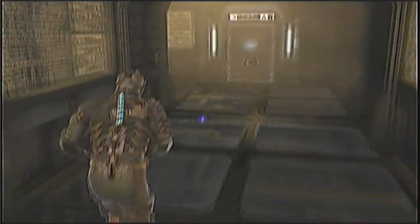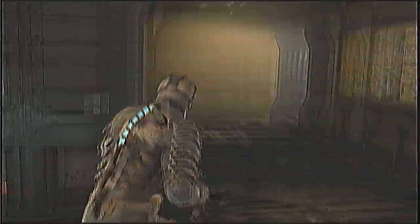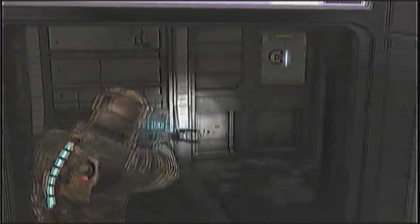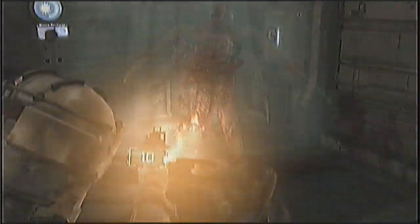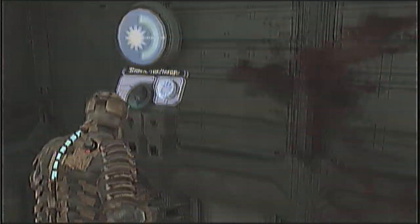There's a safe station there if you want to pick that up. There's a schematic for the contact beam here, but I can't even carry it — and it doesn't matter, I don't ever use the contact beam. Over in SS Storage A, anything useful in here? Someone's alive — I can tell. He didn't look good. Surprised I didn't get any cool dramatic music when he popped up. I guess we don't warrant that anymore.